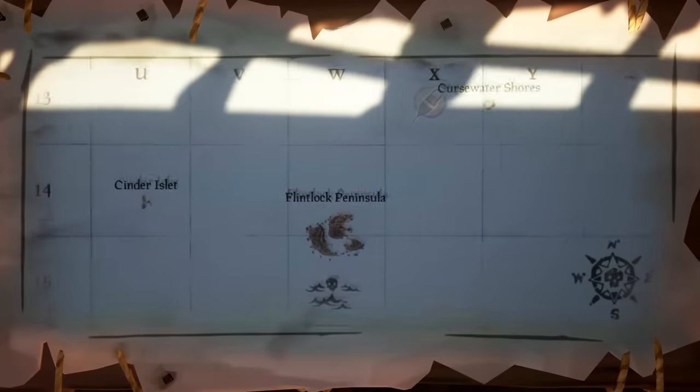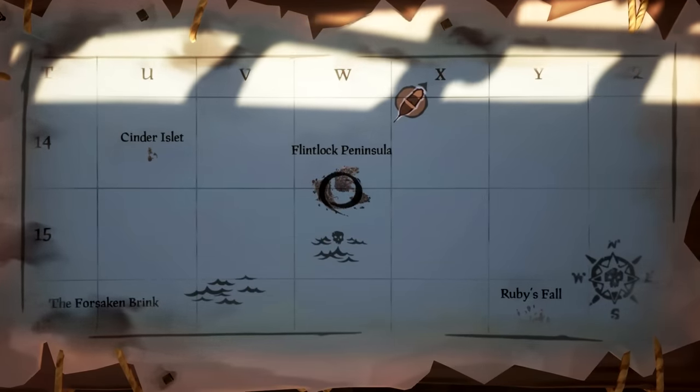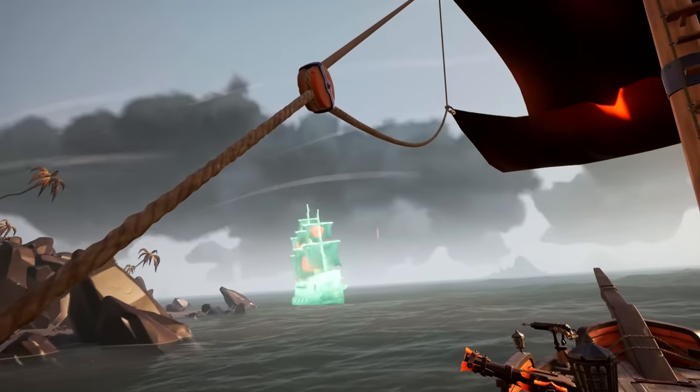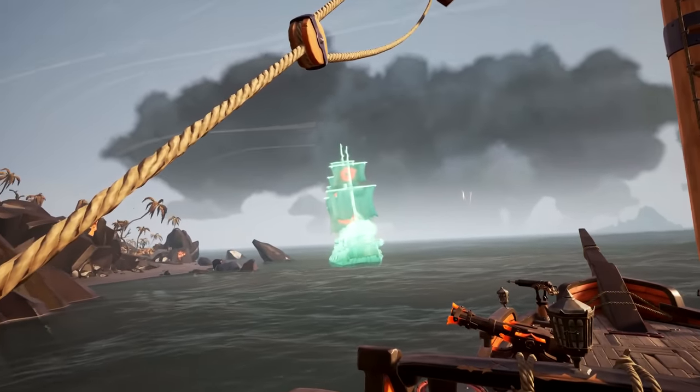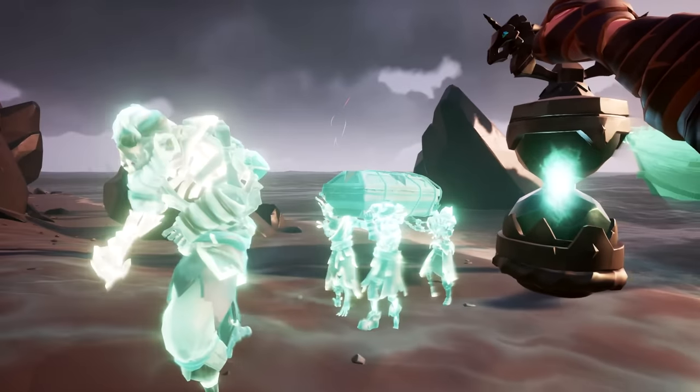When close you'll see the ghost ship once again. Follow it. This quest always ends at Flintlock Peninsula, so if you lose the ghost ship, just head there. Once there, you will see the Ashen Dragon moored up. And using your ferryman torch, you can see what appears to be a skeletal funeral procession.